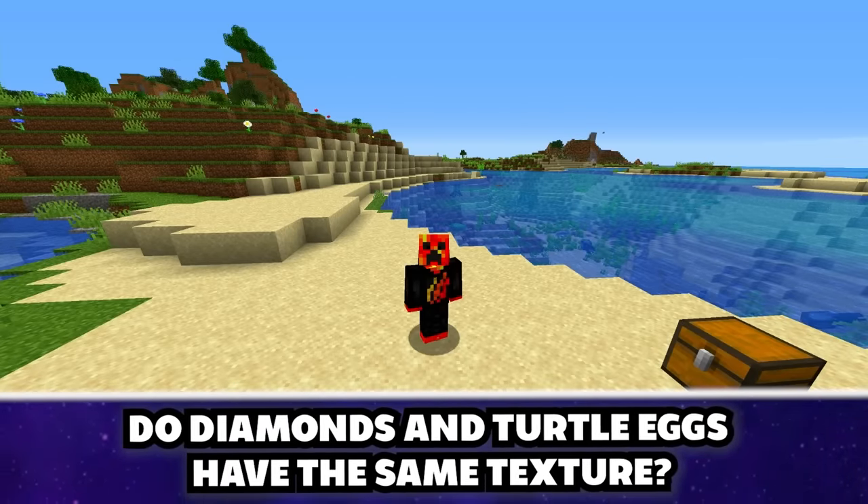If you shoot your bow and arrow beneath a cauldron filled with lava, it will turn your normal arrows into fire arrows that set mobs on fire. It works by going underneath the lava cauldron — that's so weird, but it does work.